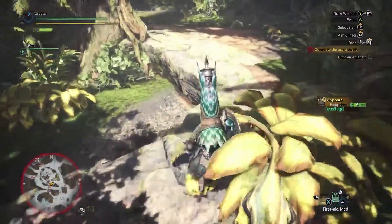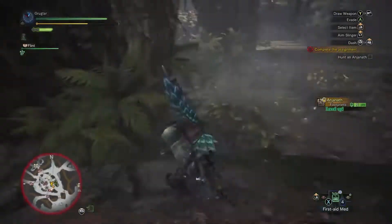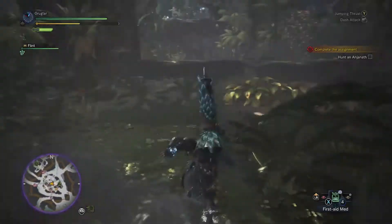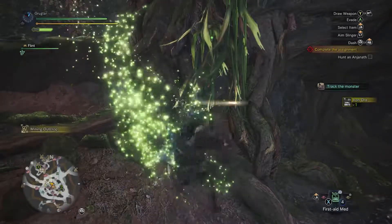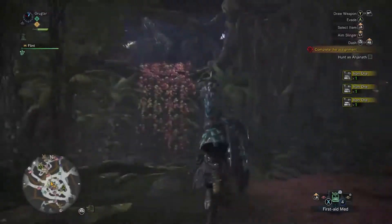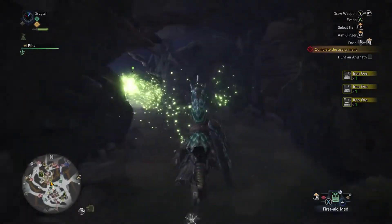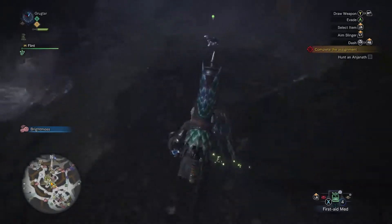I don't want to tangle with those guys - they're not what I'm looking for. What I want is the Anjanath. Where is he? Up and around it looks like - it's going to be through here. What's this? Is there another kitty in here?